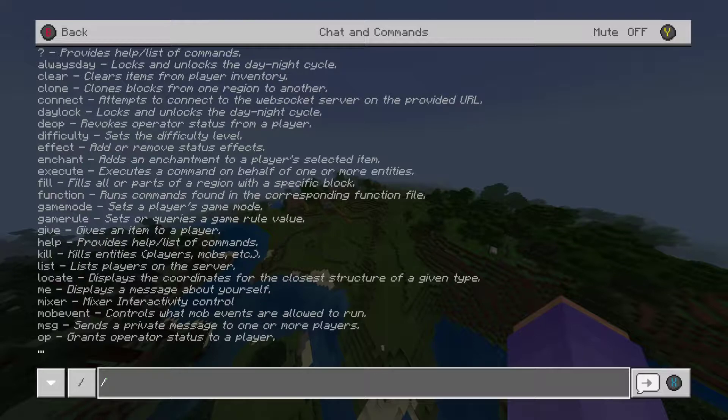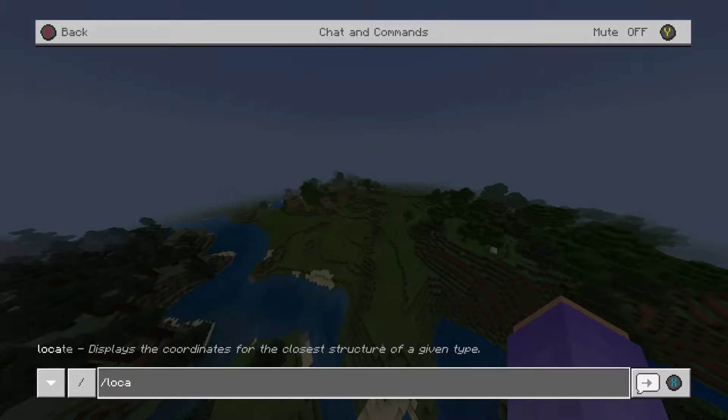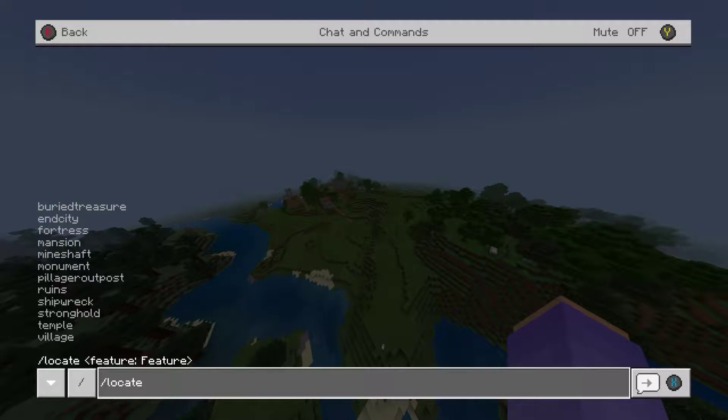It's really simple - you just type slash locate and you'll see there are about 12 options. I'll read them out: buried treasure, end city, fortress, mansion, mine, mineshaft, monument, pillager outpost, ruins, shipwreck, stronghold, temple, and village. Village probably won't be used that much because you find villages absolutely everywhere, but if you want to find one of these things you can type it in and it'll show you the coordinates.